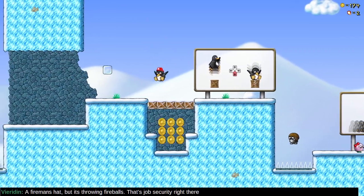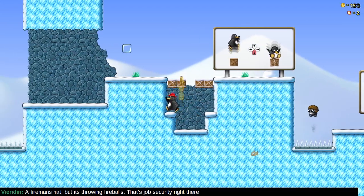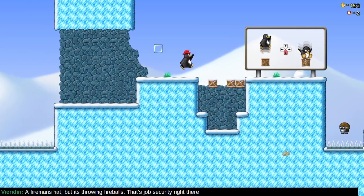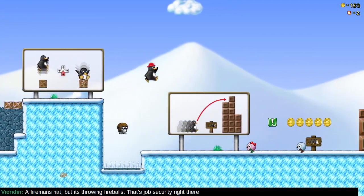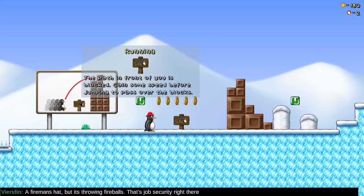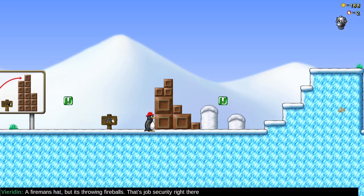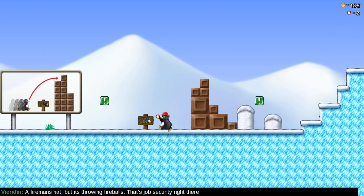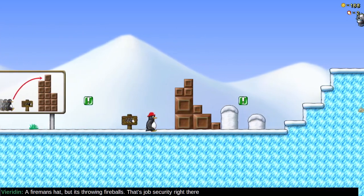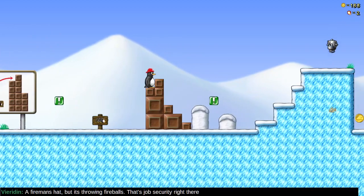Wait, this is new? So I don't accelerate on my fall, although I did see that they were working on patching that. Running — you can gain some speed before jumping to pass over the blocks. Whereas if I just do a normal jump, that's not enough. But if I run and press the correct key to jump, there we go.